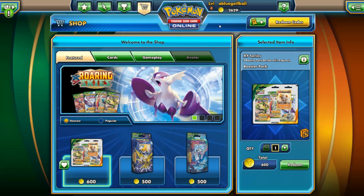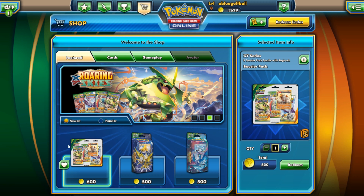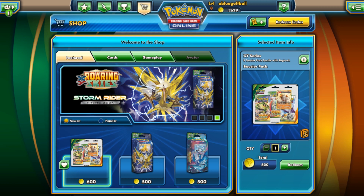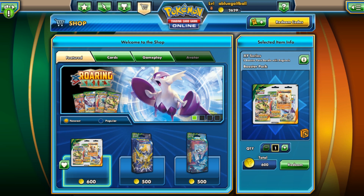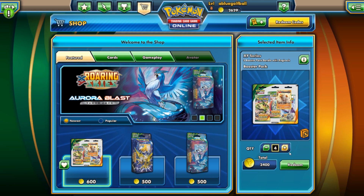As you guys saw in my other video, I used up a ton of these Pokemon coins chasing after the secret rare Ultra Ball. Right now I'm going to be going for this really sweet 600 Pokecoin deal — for 600 you can get three booster packs and also a half full-art Pokemon card. We're actually going to go ahead and get four of these.